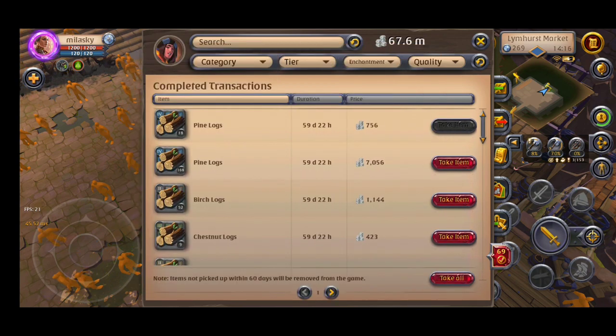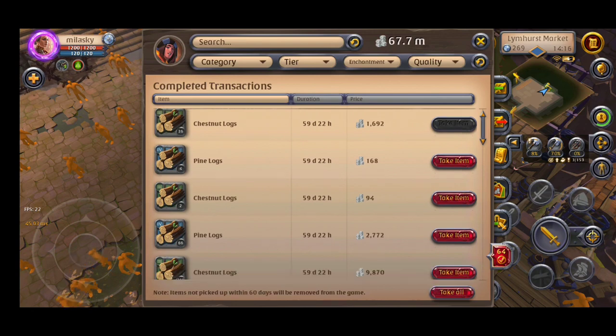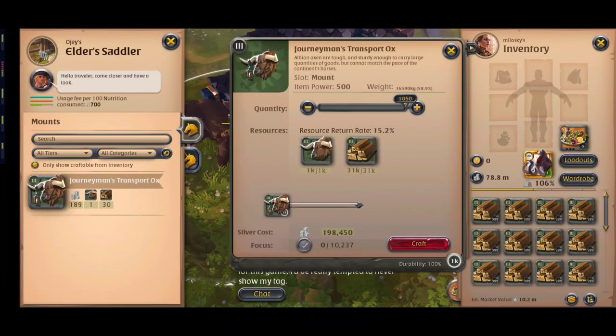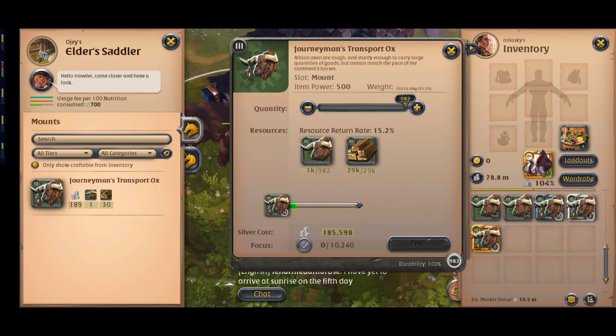Then I transport the wood to Fort Sterling for refining because Fort Sterling has a bonus for refining wood. I also use tier 6.0 kraken salad for mass producing low value items. All cities have the same resource return rate for crafting mounts, so just find the cheapest shop and bring your materials there. In a few cases, crafting mounts may have more profit on your island — I'll show when you should craft on your island.